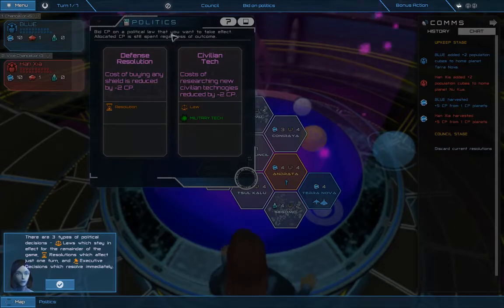Bid CP on the political law that you want to take effect. CP is, obviously, these blue diamond thingies. There's a defense resolution — cost of buying any shield is reduced by 2 CP. And civilian tech — cost of researching new civilian technology is reduced by 2 CP. I would probably like to go with this one if I can.